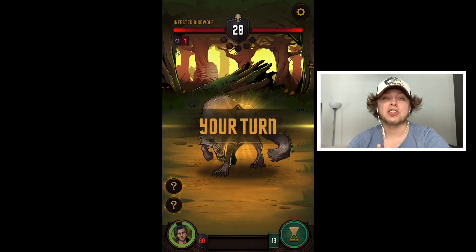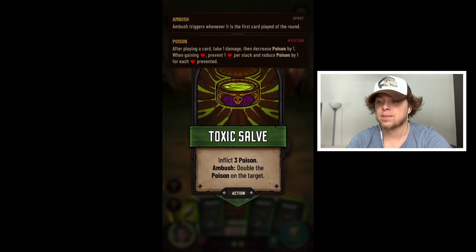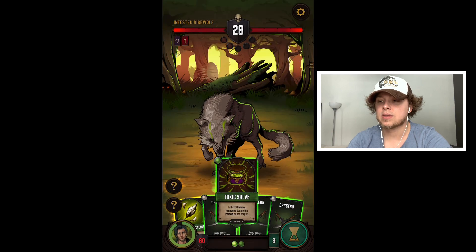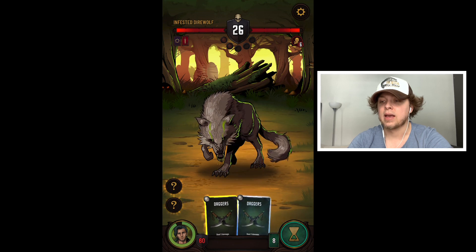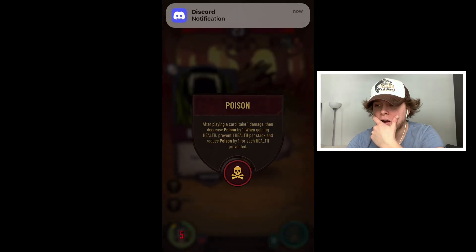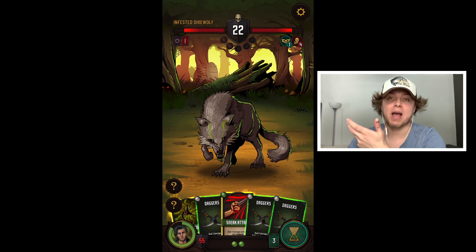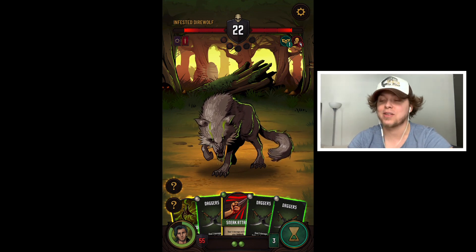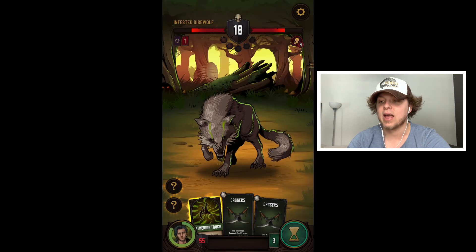That's where the replayability lies — aside from synergizing your deck, you can also synergize your skill tree too. We're going to double the poison on the target. Poison works like this: after playing a card, take one damage, then decrease poison by one. I forgot how unique that is — so every time they use a card it deals them damage but also takes down the poison. Poison is done in a really unique way here.